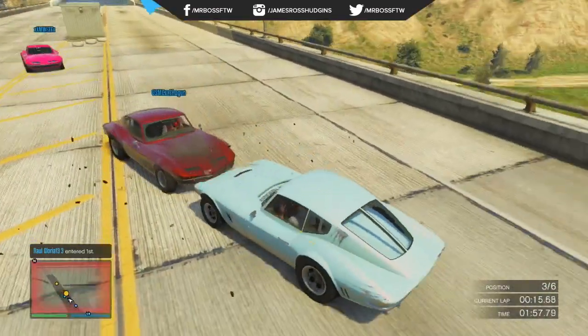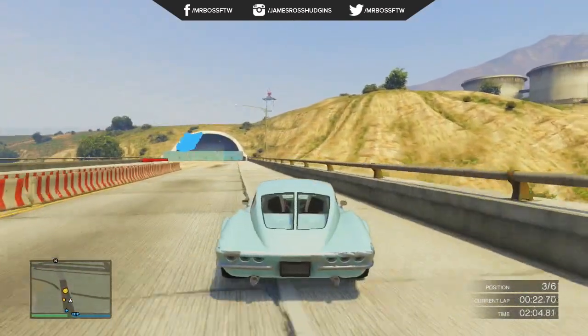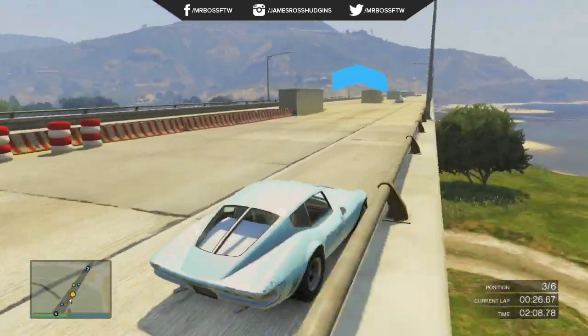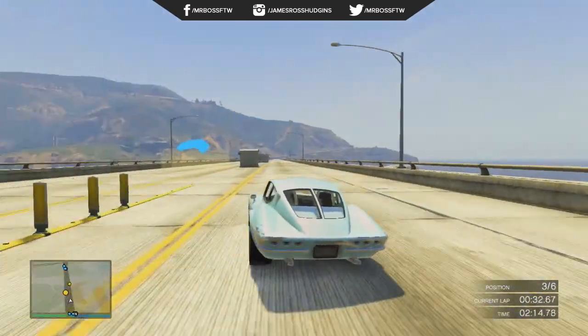Something else that can be used for sea exploration is the Dodo Seaplane. Like the Cheval Monster Truck, that is also going to set you back $500,000 in GTA Online. So definitely get your shark cards ready or start saving up or selling cars, because these vehicles are definitely expensive and are going to set you back a little bit.